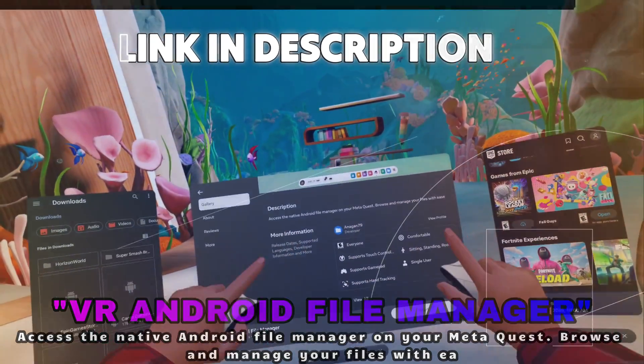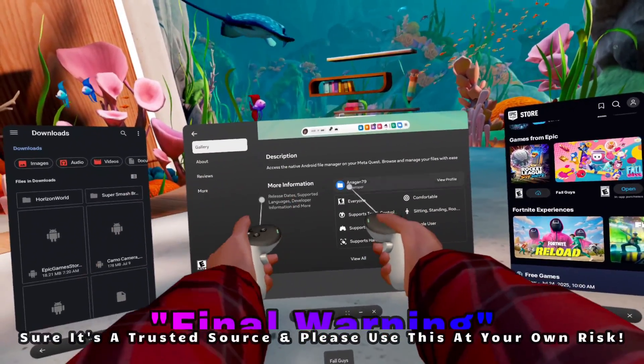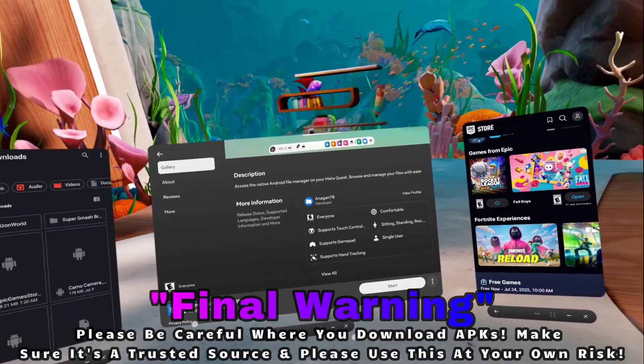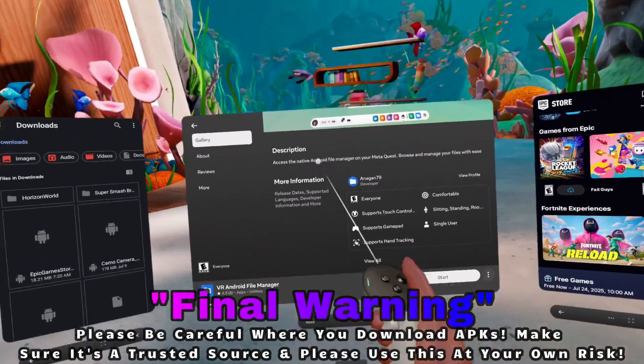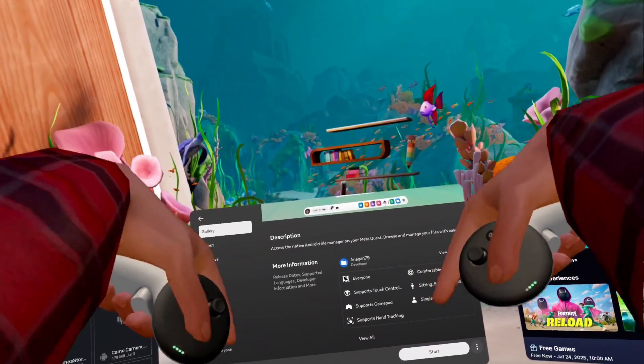This allows us to simply just install APKs. I've been asking for this feature for years officially for Meta, so it's just really cool to see it in the store. We now have that ability. You can go ahead and download VR Android File Manager right now — link is in the description.